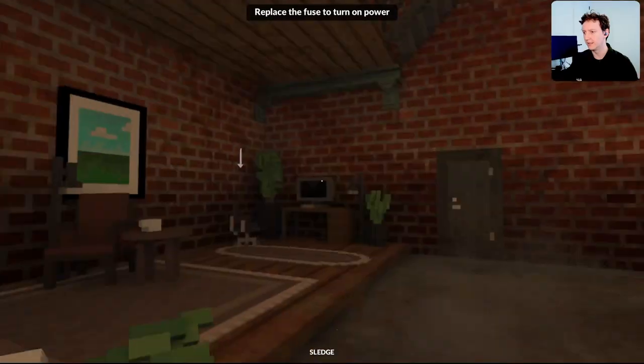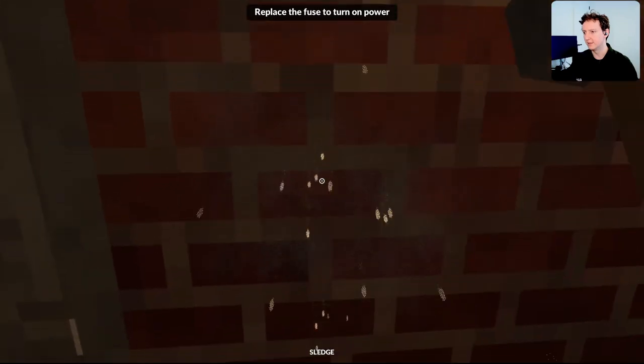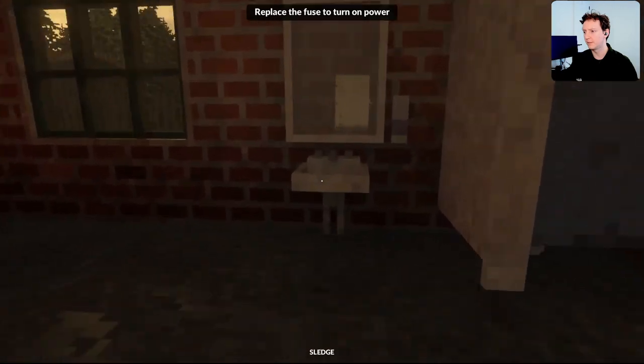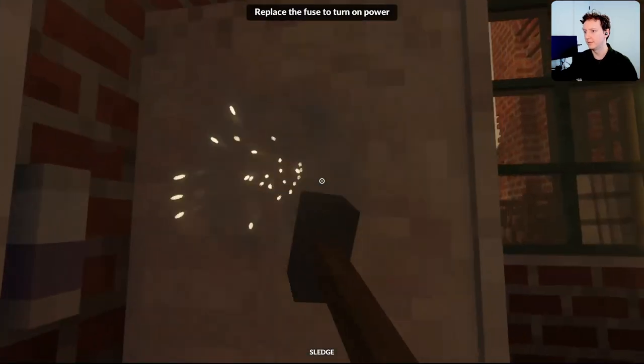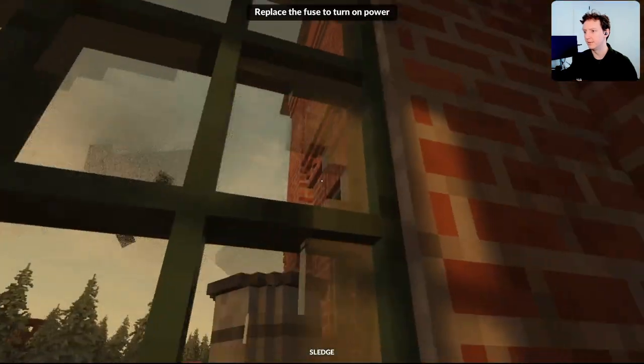Okay, that's something we can't destroy — it's metal I guess. What else? What can we destroy? Can we not destroy the bricks? Maybe not yet. Oh, there we go. Smash the mirror up. The door, the toilet, all these windows.